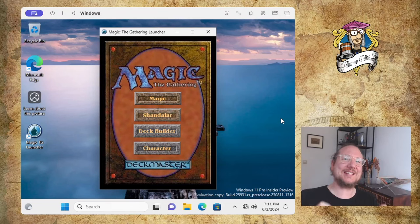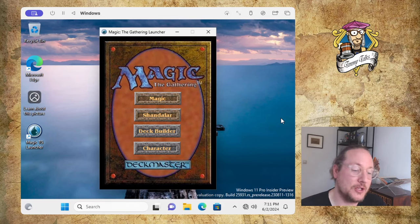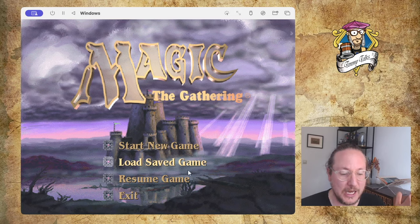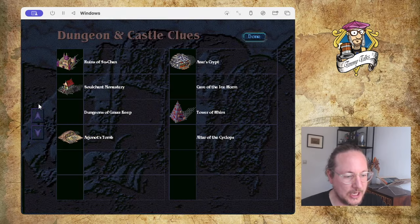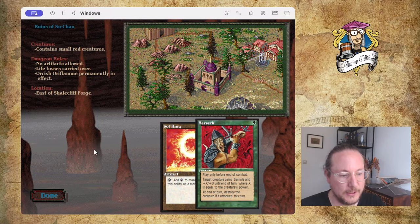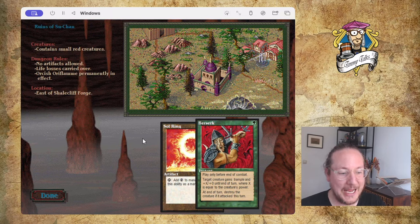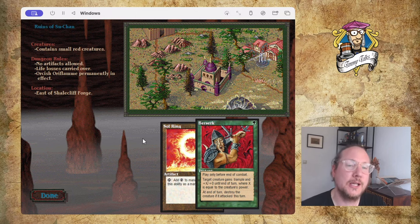Welcome to chapter 10 — yes, it's already the 10th episode of season number two. We're diving back into Shandalar, and I'm going to go into a dungeon. I collected a lot of dungeon clues in the previous episode, so today I'm going to cash in on those. Let's load up Timmy Goes Green and check out what dungeons we can go into.